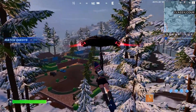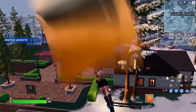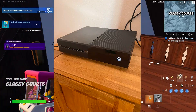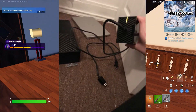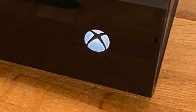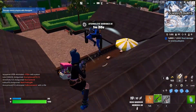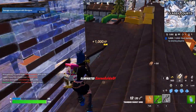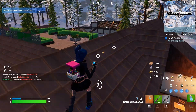First and foremost, try power cycling your console. Turn off your console, unplug the power cord from the back of the console, and wait for at least two minutes. When the console is turned off, hit the power button and hold it for a couple of seconds until any remaining power is drained. This will also clear your cache. After that, plug the power back into the console, turn your console back on again, and then start the game. See if that helps.